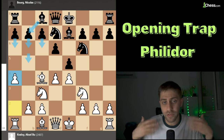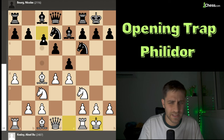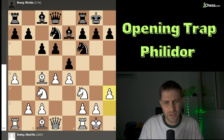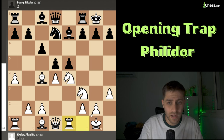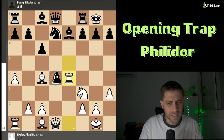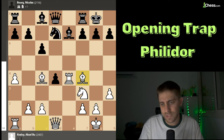After castles, c6, a3, there are some lines with knight takes c4, knight takes d5, rook e1 — a very strong and important move — and after d takes e4, rook takes e4, e takes d4, bishop f4. This is the first line and it's a really nice position to play with the white pieces.